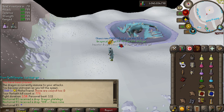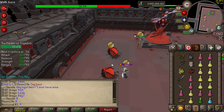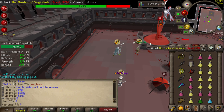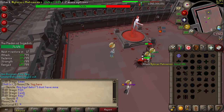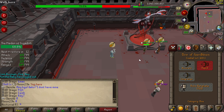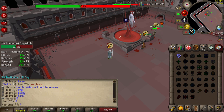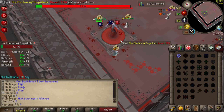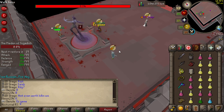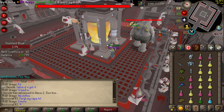So the next thing I did is I went to Theatre of Blood, brought along a few friends, and started a story mode TOB. My intention is to range everything I possibly can and see how it goes. In story mode you don't have to freeze the crabs — you can just out-DPS the main boss. I would definitely say this setup is inferior to a scythe and may even be worse than a post-nerf blowpipe. The next room was Bloat, but I decided to go with melee on that one.